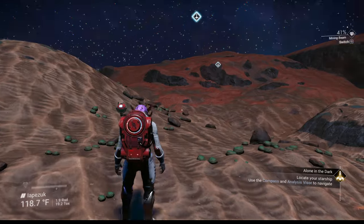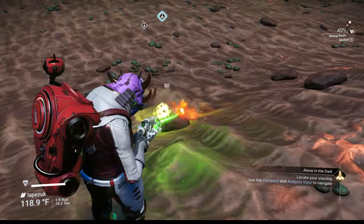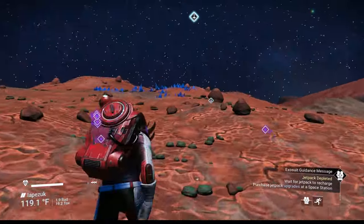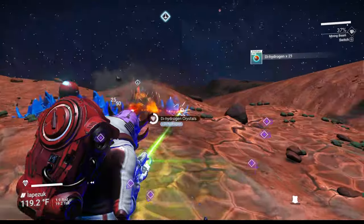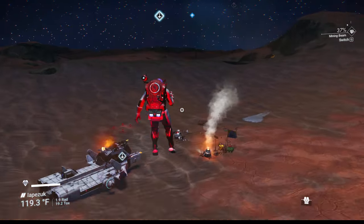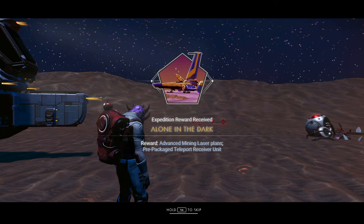We're going to get a personal refiner — a Mark 2 version, not Mark 1, so it can do two things at the same time. Getting to your ship sooner rather than later is good because you get a milestone by doing so. There are also four oxygen plants nearby — let's collect those. We get an advanced mining laser and a teleport receiver unit for our ship from them.